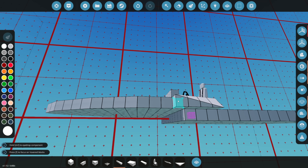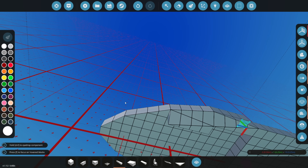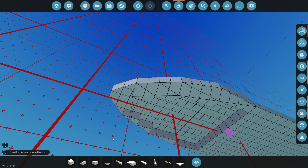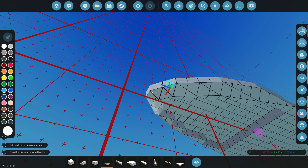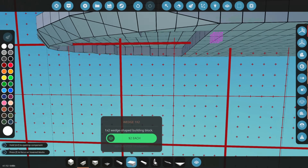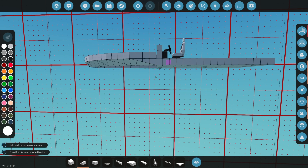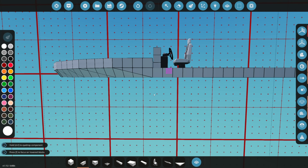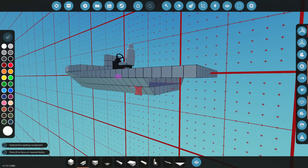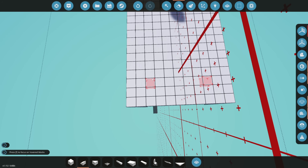We obviously need to add an actual hull to this. Let's start by adding this in here like so, then send that forwards as well, and attach this piece there like that. We're going to make an actual hull out of this but it isn't going to be very deep — only down maybe one or two more blocks. That's how shallow I actually want this thing to be.